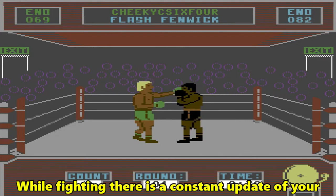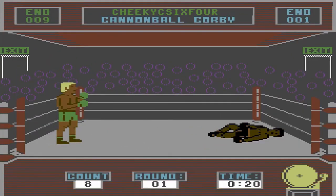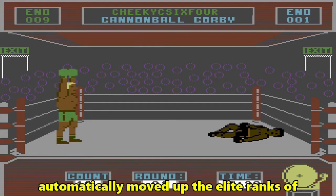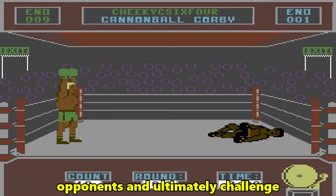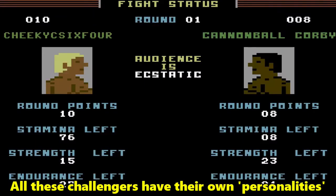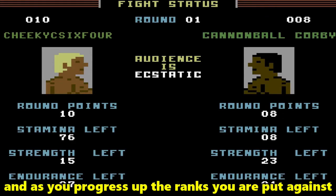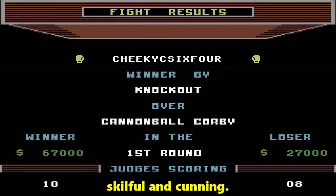While fighting, there is a constant update of your condition and how the crowd is reacting. If you manage to win the fight, then you are automatically moved up the elite ranks of boxing, and can challenge the 19 stronger opponents and ultimately challenge McGuigan himself. All these challengers have their own personalities and an individual fighting style, and as you progress up the ranks, you are put against tougher and more determined boxers who are strong, skilful, and cunning.